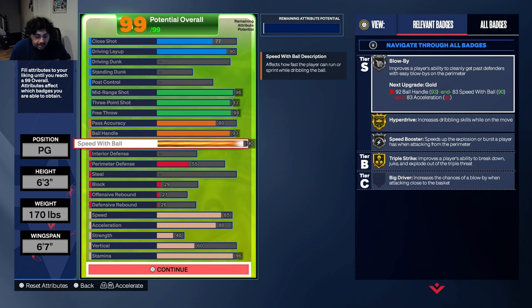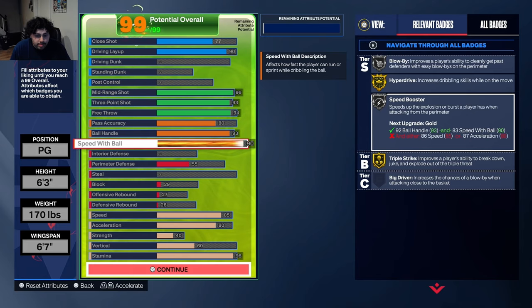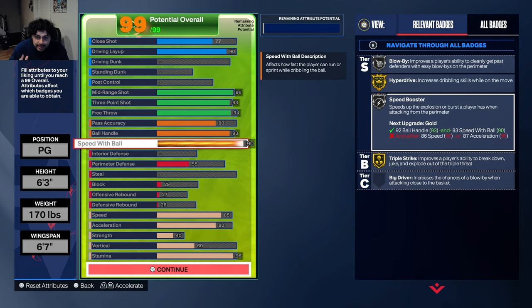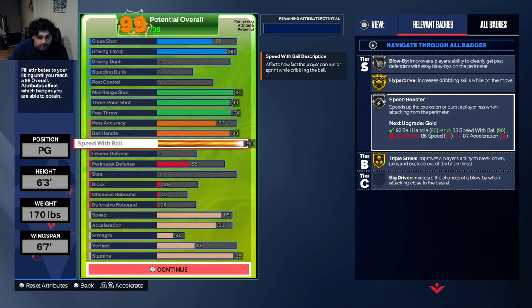You do get the Kyrie Irving dribble style, which is the best dribble style in the game in my opinion — still better than the new Devin Booker dribble style, which is top three right behind LeBron. At 90 speed with ball you get Kyrie. Not a lot of people have it because having high speed with ball is expensive, and people think ball handle is the only important thing — it is not true. Magic Johnson got nerfed, he's not the big boy anymore. Go a little higher with your speed with ball and trust me, you will thank me. The most fun part about this build is having the Kyrie dribble style.